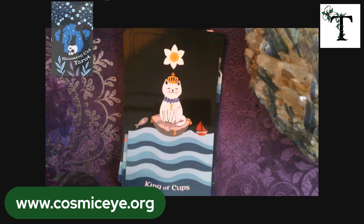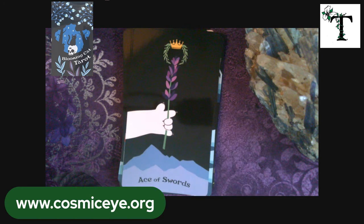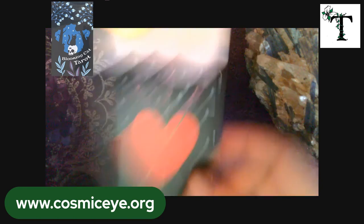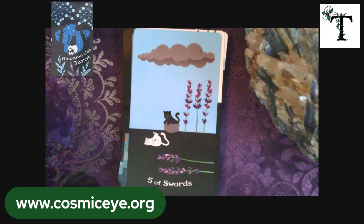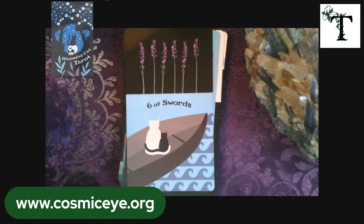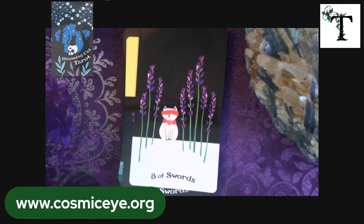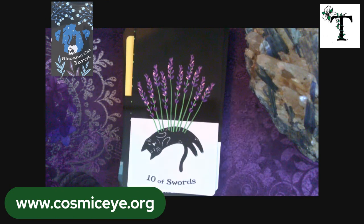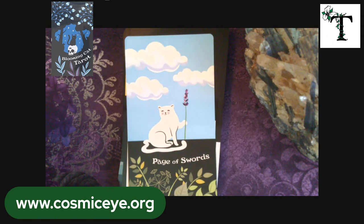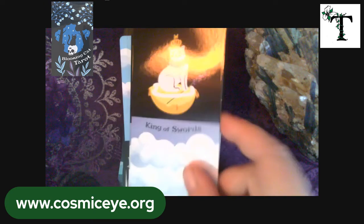Now we're going to look at Swords. I'm not quite sure — this one might be lavender, or something close to maybe an indigo. But this is the Ace of Swords, and then we go to the two, three, four, five, six, seven, eight, nine, ten, page, knight, queen, and king of Swords.